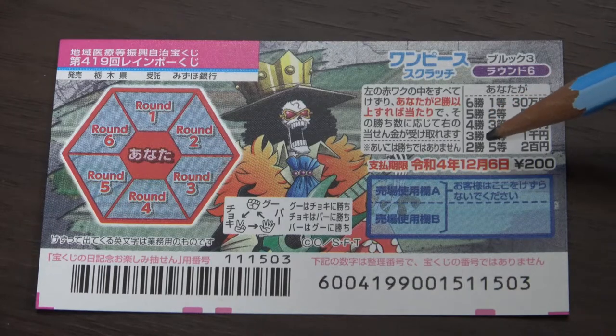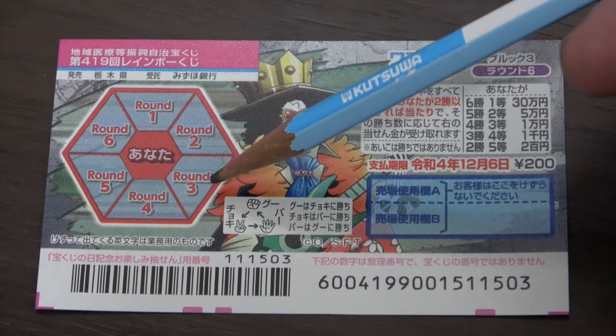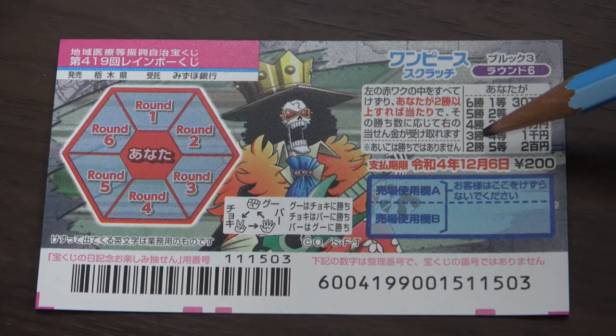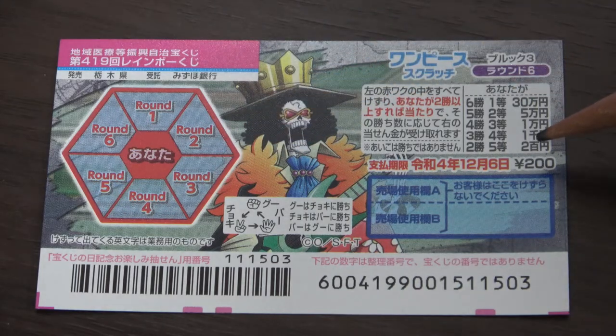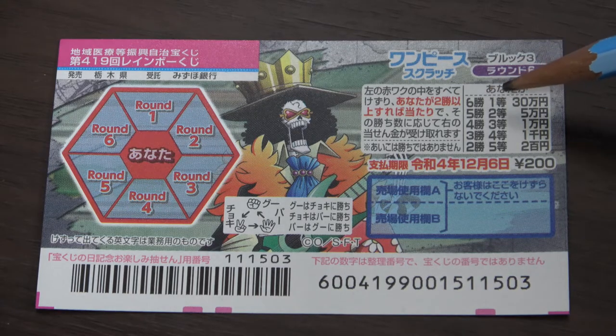Let's go over the prizes. If you win two rounds, like round one and round three, that is the fifth prize — you win Nihakuen. If you win three rounds, you win the fourth prize, Senen. If you win four rounds, that is the third prize, you win 1,000 yen. If you win five rounds, that is the second prize, Nihakuen — you win 5,000 yen. And if you win all six rounds, that is the first prize, Nihakuen — you win 30,000 yen.